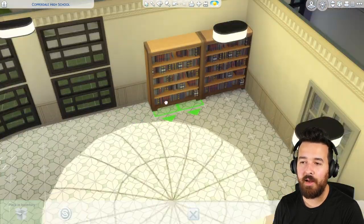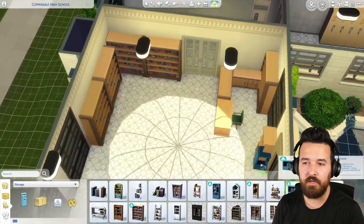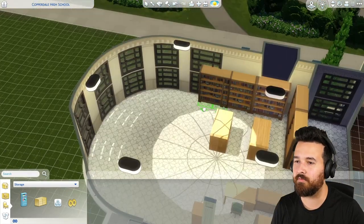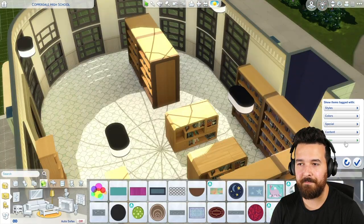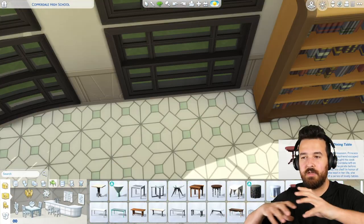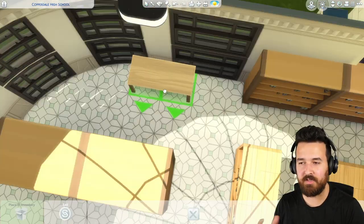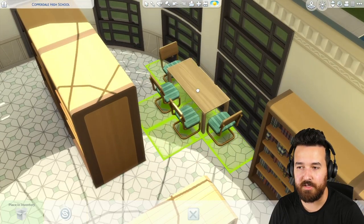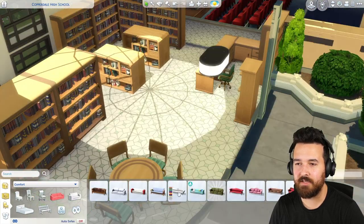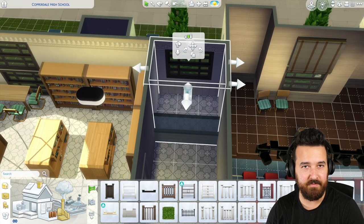The library is pretty much just decorative - it's not a required thing for the school to function in game, but it means you can bring your sims here, have a study session, read some books, whatever. These bookcases work really well for a library. Nothing in this school I wanted to make too big, so this library is quite small at the end of the day. We've got a couple tables, some chairs, and that big skylight on the roof shining down. At this point I realized I don't have any stairs.